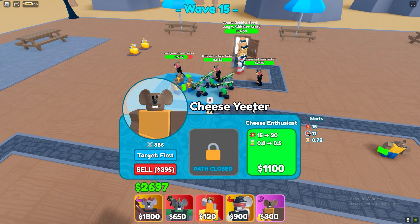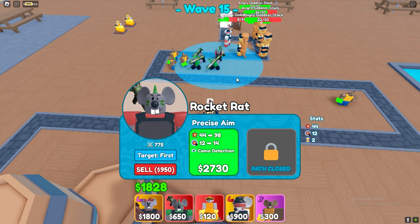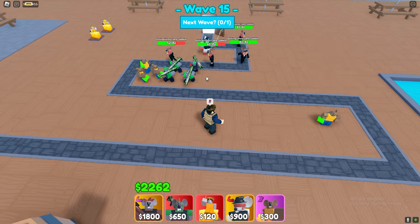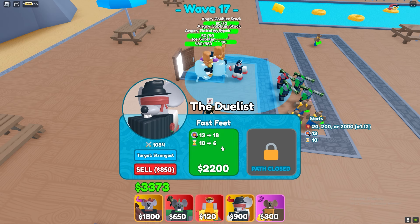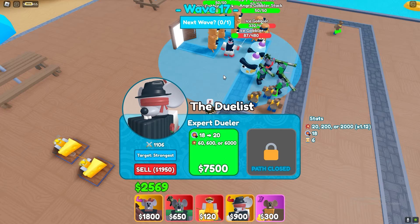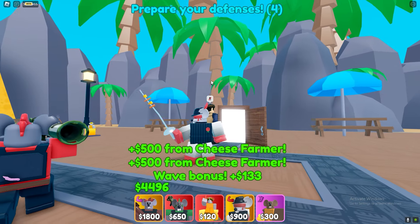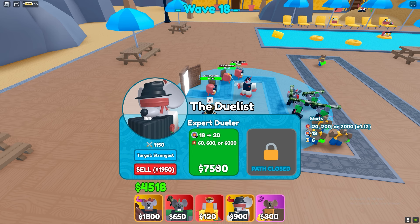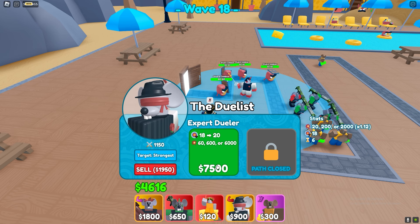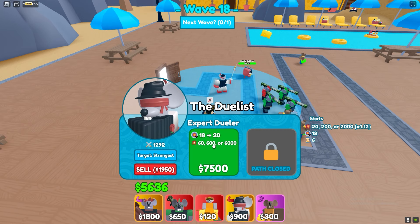I need to upgrade this guy — these smelly cheese towers. And upgrade one rocket for wave 20. Then I'll upgrade farmers and max this guy out to see what he's truly made of. I'll upgrade him now. This next upgrade is gonna be 6-second cooldown and 18 range. He does attack pretty fast. His appearance didn't really change, but the next upgrade has 6000 damage, or 60 or 600 of course. So this unit is pretty luck-based — you can either have 60 damage, 600, or 6000.